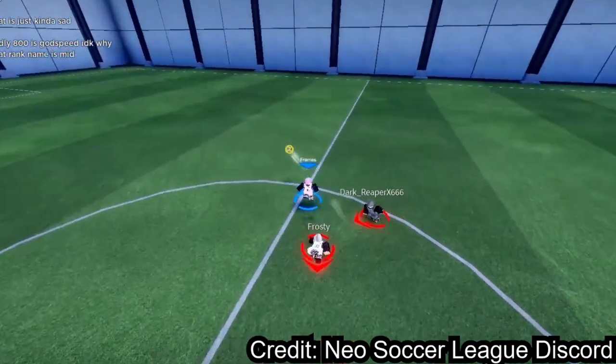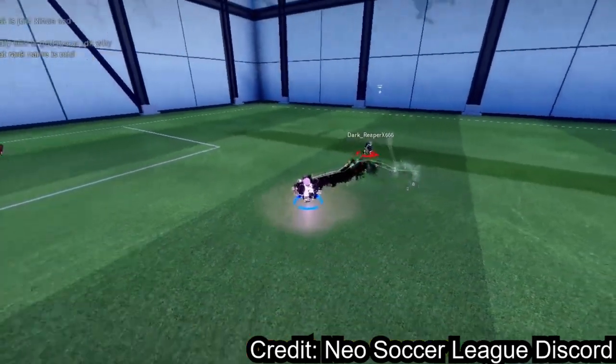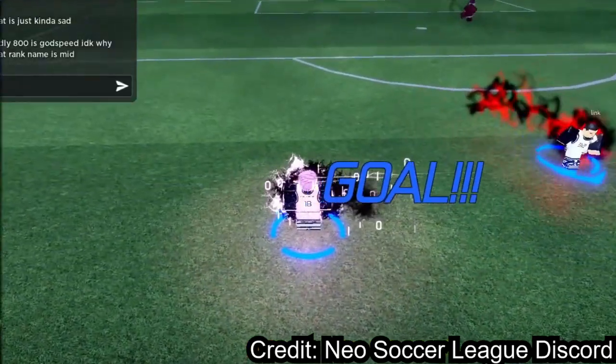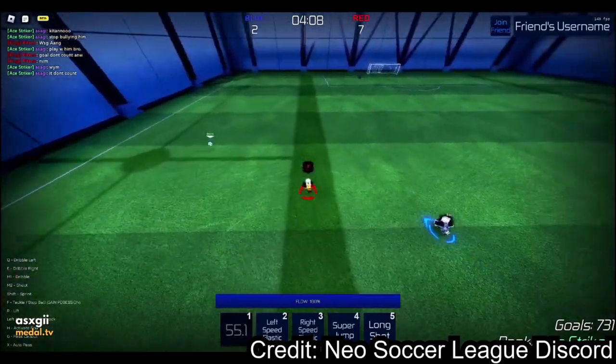In other games the ball feels really mid — it gets choppy, like 10 fps — but in this one it actually feels like I'm playing a real game. Sometimes I forget I bought FIFA and this is Roblox, that's how good it is. In the clip you can see the guy activate flow mode, do an assist, and score — it looks amazing.